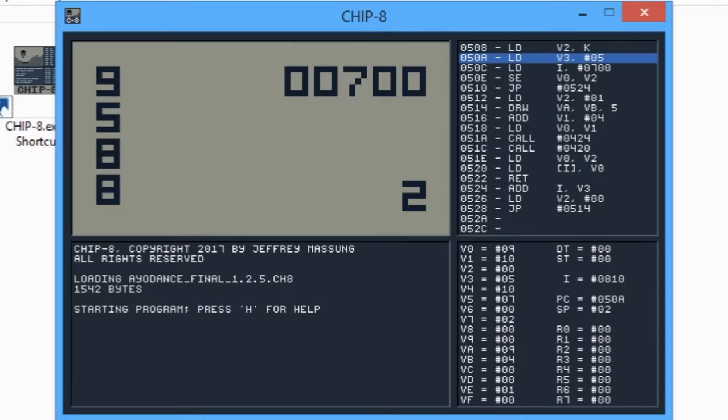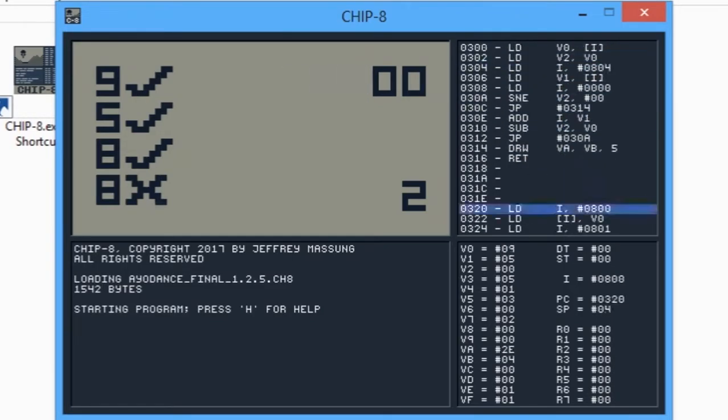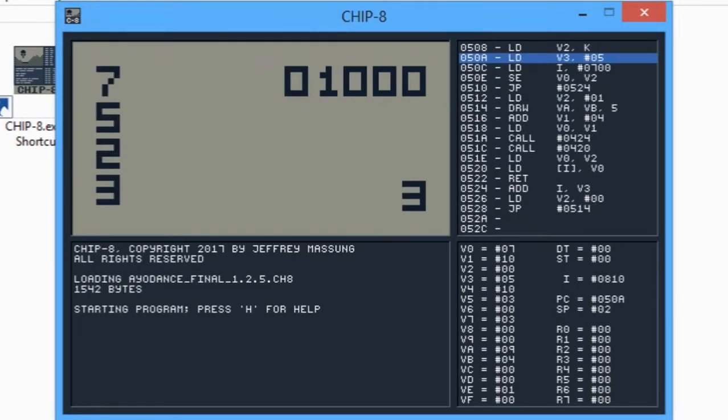For example, if only three numbers are answered correctly and the last one is wrong — like pressing zero — the score only increases by 300, making the total 1000. The number in the bottom right corner shows the current round. The game is set to 10 rounds, and after 10 rounds it finishes.